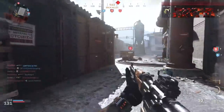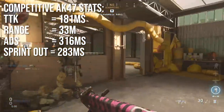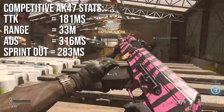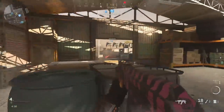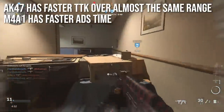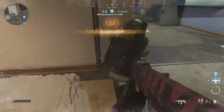The new competitive AK-47 stats are similar, but most notably the time to kill is 181 milliseconds — significantly faster than the M4. The range is slightly less but almost identical. The aim down sights is significantly slower, and the sprint out is identical. So you effectively have the same range and sprint out, a faster TTK, but a slower ADS. The AK has a faster TTK over almost the same range, while the M4A1 has a faster ADS time — there's a little give and take, but I personally value that fast TTK.